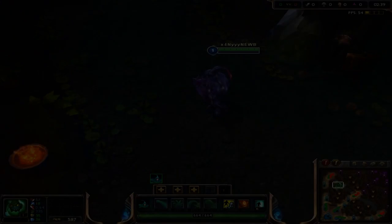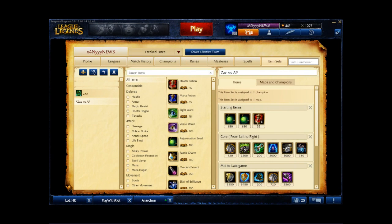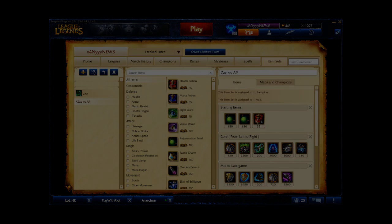For example, Shyvana plus Elise or Jarvan plus Zac. If you're laning versus an AD champion, the first thing you want to rush is Sunfire Cape, focusing on getting Chain Vest over Giant's Belt. After Sunfire Cape, you should get Spirit of the Elder Lizard and Spirit Visage, focusing on getting Hextech Revolver first before Kindlegem, and Kindlegem before Negatron's Cloak. However, if you're laning versus an AP champion, the only difference is that you rush Spirit Visage, focusing on getting Negatron's Cloak first, and afterwards Spirit of the Elder Lizard and Sunfire.